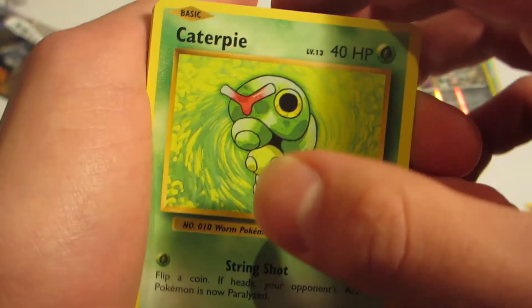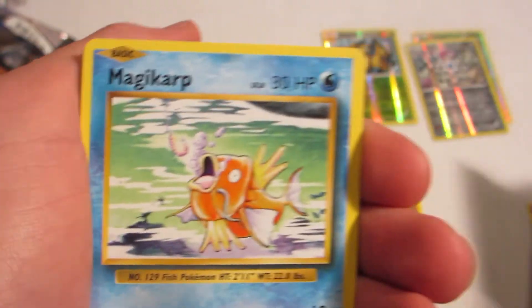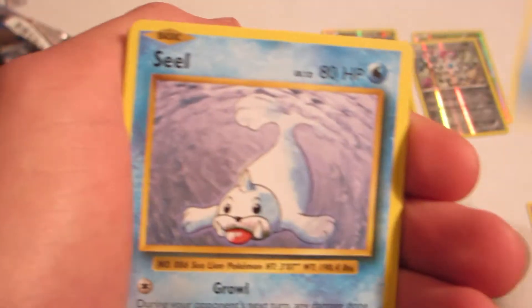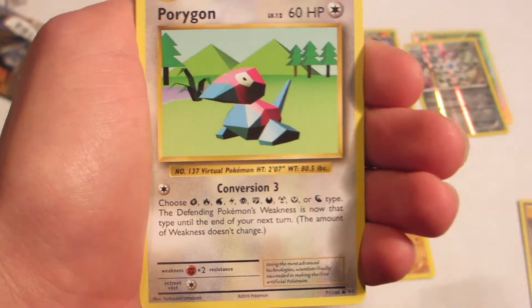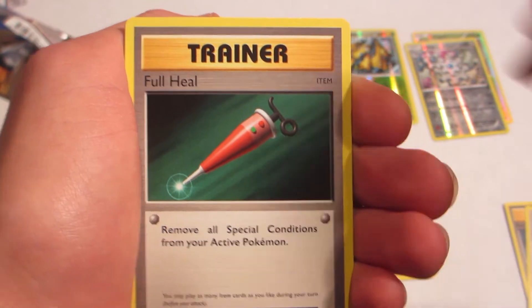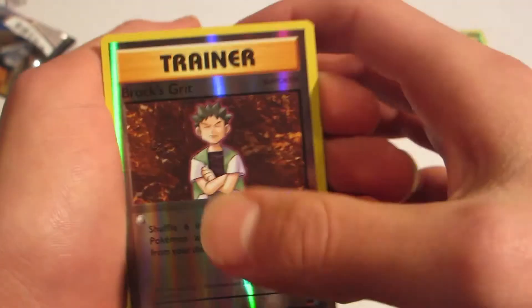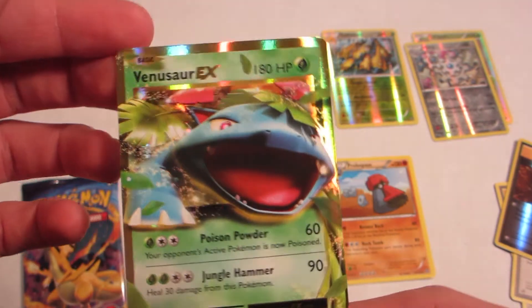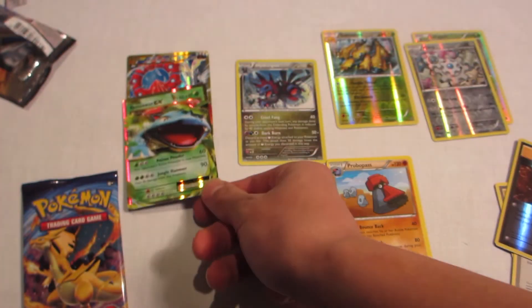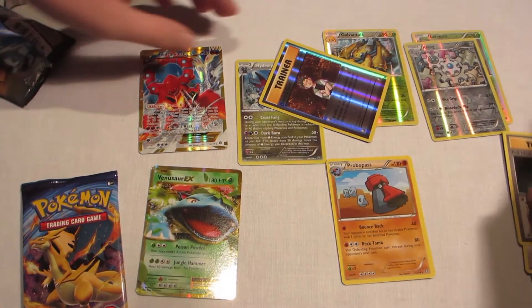Okay, here we go. We have Ghastly, Caterpie, Electric Energy, Magikarp, Seel — oh, that's a good card — Pokedex, Porygon, Full Heal, Reverse Box — that's nice — and a Mega Venusaur EX, just a normal one. That is good — that's a good pull. I've never gotten an EX and he's just trolling me here. Pulled a freaking Secret Rare!